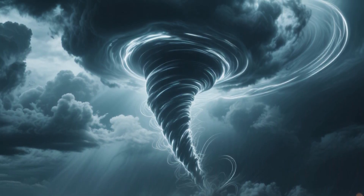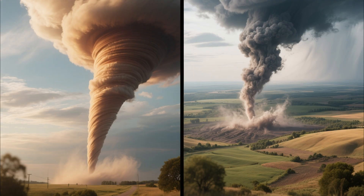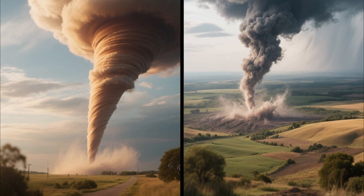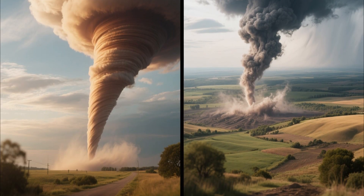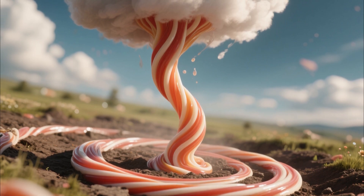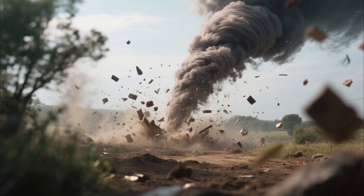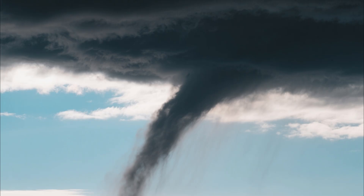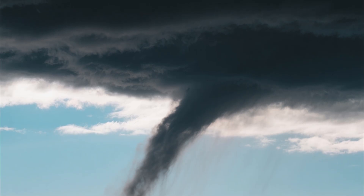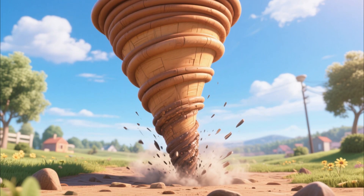Landspouts — the stealth threat. Now we're finally in actual tornado territory, even though landspouts don't follow the usual playbook. Most people think tornado formation goes like this: big rotating supercell, mesocyclone forms, tornado drops. But landspouts skip that entire process. Instead, they start with weak rotation already near the ground, then a growing storm cloud stretches that rotation upward like pulling taffy. Suddenly you've got a legit tornado, but it formed backwards. Visually, they're distinctive — thin, rope-like, often appearing under clouds that don't even look threatening. That's what makes them dangerous: you can be looking at partly sunny skies and suddenly there's a funnel on the ground with no warning.